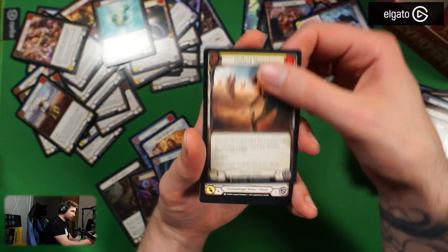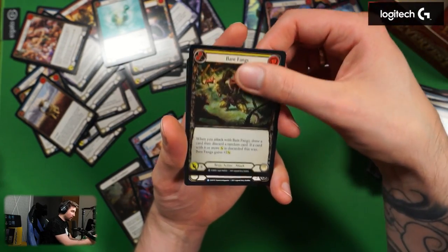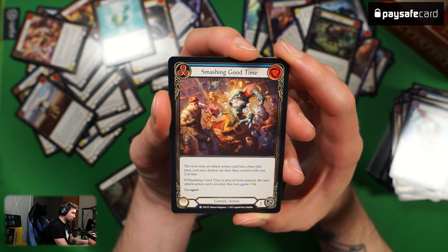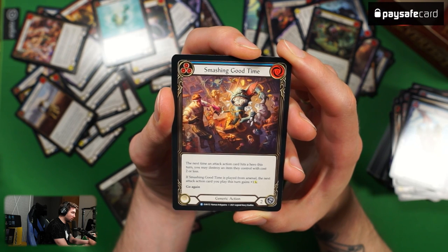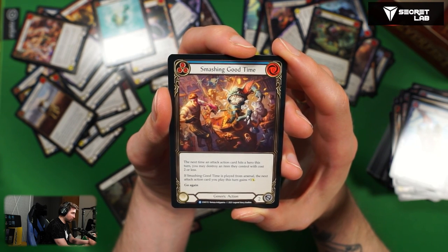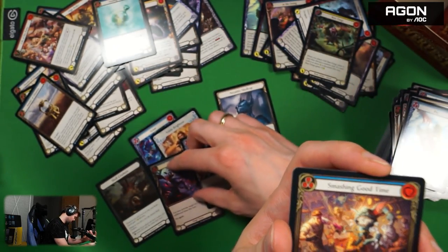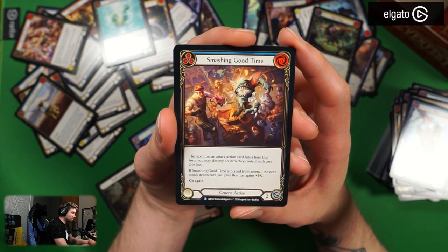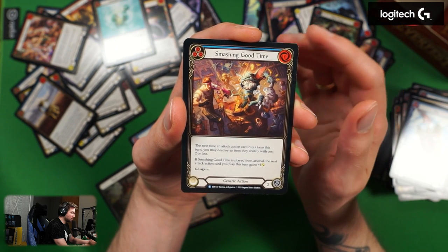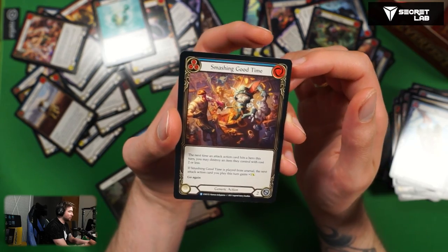All commons are known. Bare Fangs foil. Smashing Good Time — the next time an attack action card hits a hero this turn, you may destroy an item they control with cost two or less. If Smashing Good Time is played from arsenal, the next attack action card you play this turn gains plus one. Items are not equipment — I was like this might be too good. This has to hit and be cost two or less. Depends on how many items will be played in the metagame.